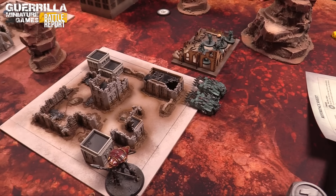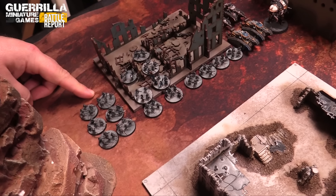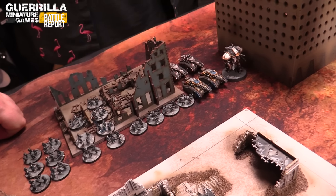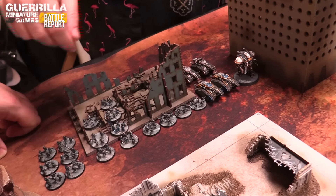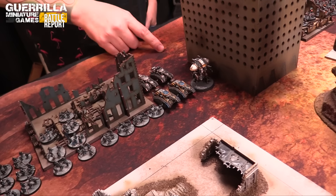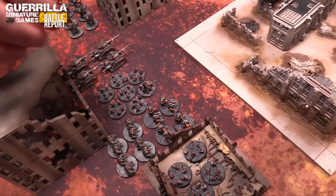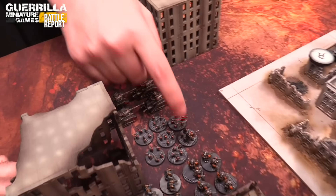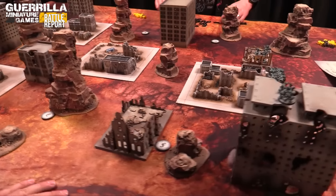Across from me, Rob deploys his forces: two large supported units of lasrifle tercios with full flamer support, Velatari in their own support unit, two lasrifle tercios each with two flamers added, a junior commander, the four Malcadors, the Knight Errant and Knight Paladin, more tercios, more Velatari, Karanite Ogrens from both groups, the legate with his tercio, four Leman Russes, and sentinels from both groups. Rob's Thunderbolts are held in reserve.